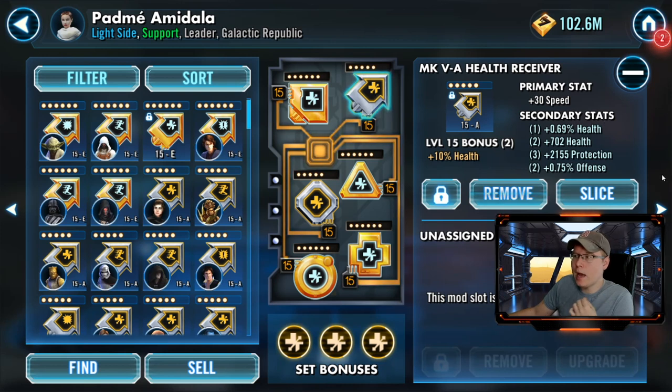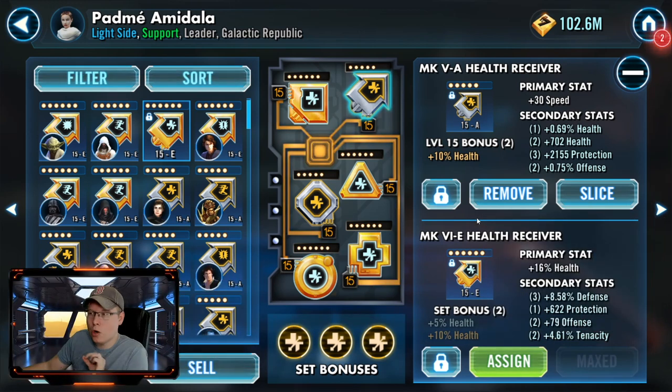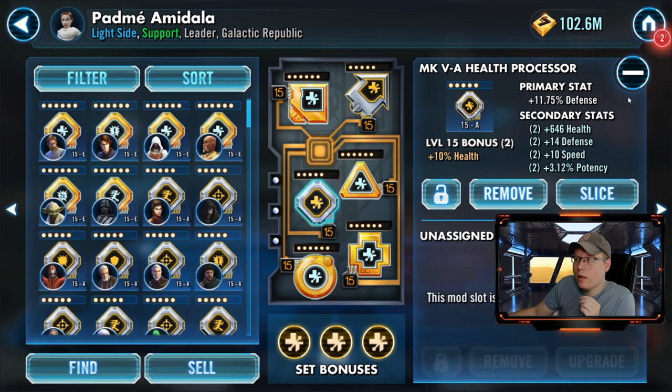For the receiver I've got a speed one for the GAS counter. This is a very easy change to make — I use a speed receiver for GAS counters, and when going against Darth Revan I swap in this health receiver, which has a lot of protection, tenacity, and defense. The main thing is having that higher health percentage to get a really big heal and lots of protection up on your squad for the Darth Revan Malak counter.